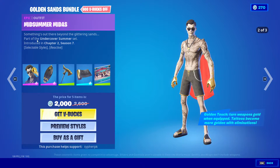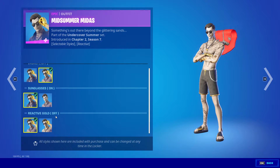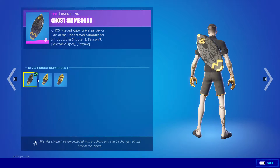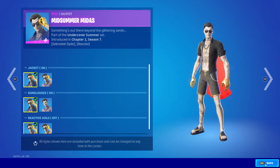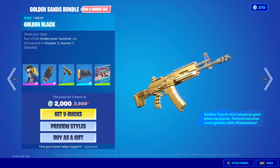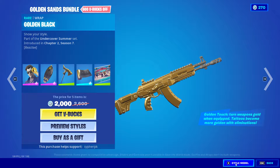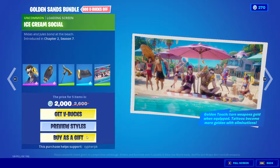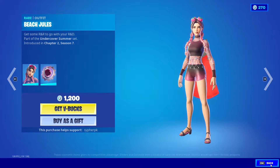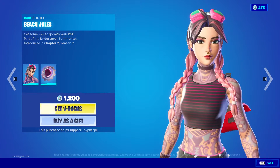We got Summoner Midas with six head styles, with the back bling Ghost Skimboard, with three head styles. We also got the pickaxe Gilded Shadow and the Golden Black wrap and the Ice Cream Social loading screen, with these three items listed individually by price.